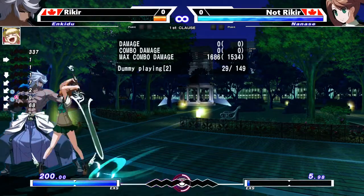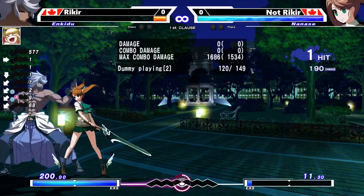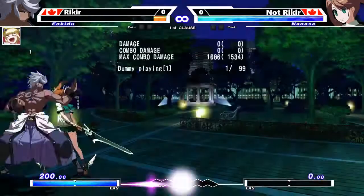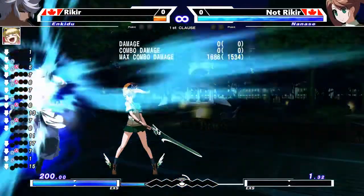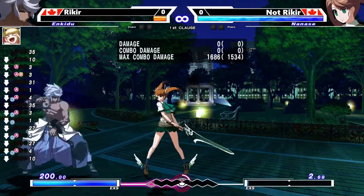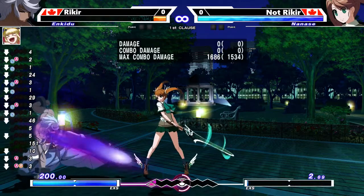1AD can be used as an option select, but you have to be careful you're not trying to use this option select against people jumping in on you. Another common option select that's also universal is 2AD. What 2AD does is it does a crouching light or crouching jab while also being able to tech throw. This is commonly referred to as a crouch tech if you play a lot of Street Fighter IV.